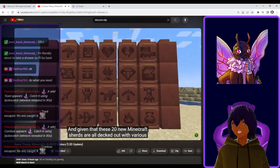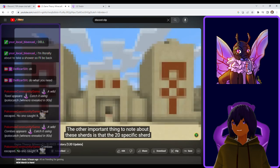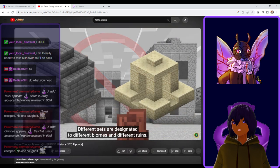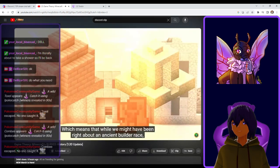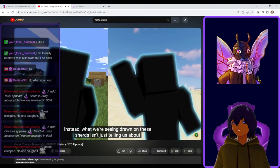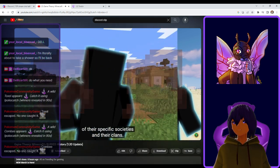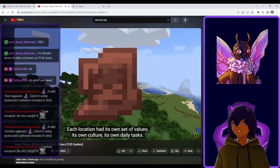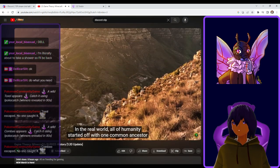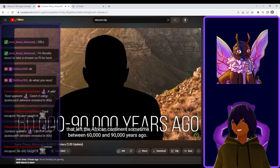Aww. So he's bringing all this up so that we can see what's in it. ...decked out with various symbolic imagery. I think Mojang is trying to do exactly that. The other important thing to note about these sherds is that the 20 specific sherd designs can't all be found in the same place. Different sets are designated to different biomes. Wait, really? Oh! They weren't a single monolithic people like we've been assuming. Instead, what we're seeing drawn on these sherds isn't just telling us about the daily lives of the ancient builders, but of their specific societies and their clans. Each location had its own culture, its own daily tasks. And when you stop and think about it, that actually makes a lot more sense. In the real world, all of humanity started off with one common ancestor that left the African continent sometime between 60,000 and 90,000 years ago.